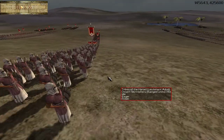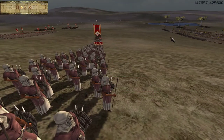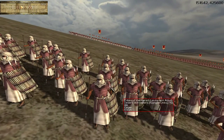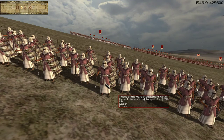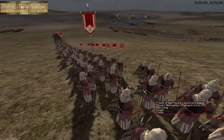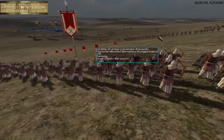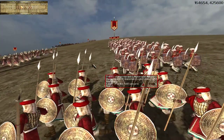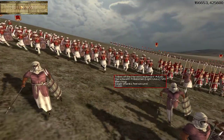We do have some skirmish troops out in the front doing a bit of screening. Desert Skirmishers are your basic foot skirmish troops. They are very lightly armored, but at least they do have a shield. In melee, they're only going to have small curved knives, and so they're going to suffer here. They're going to get run down by the enemy cavalry, but we do have our infantry coming in to save the day.